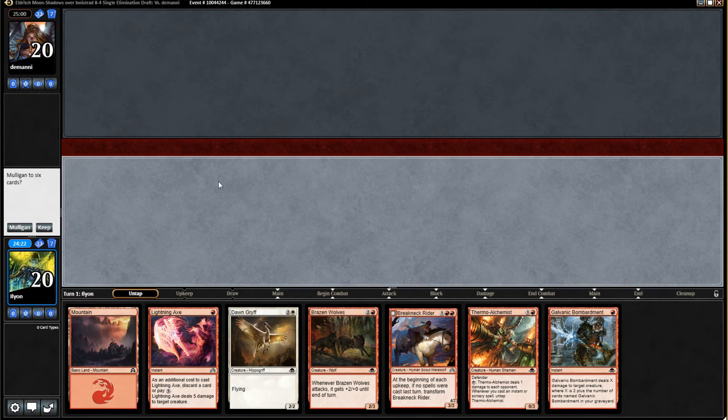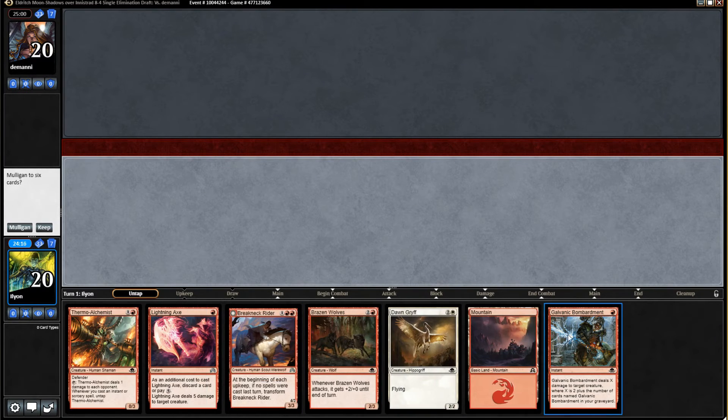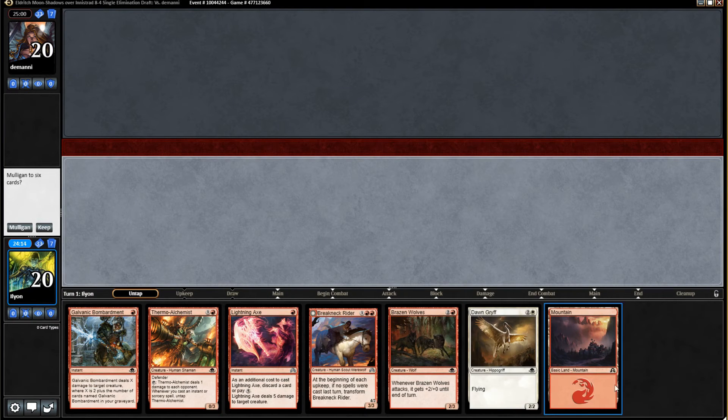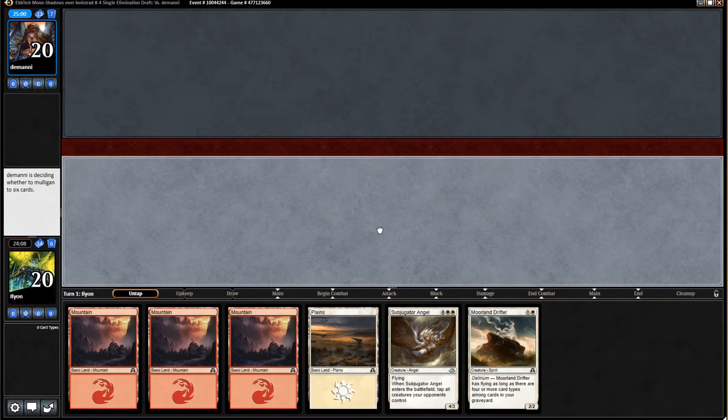Round one, we're definitely going to play first, and we are probably mulliganing this. I'd need runner-runner lands, which is the problem. If I was on the draw, I'd almost think about it, because Galvanic Bombardment with Thermo Alchemist is really nice, but this just isn't good enough.